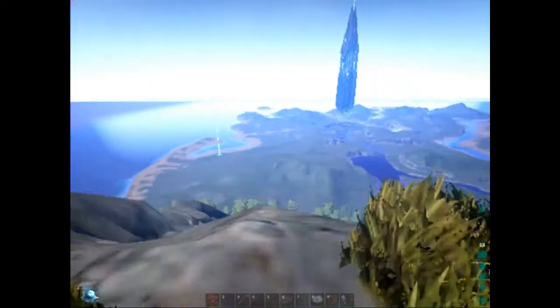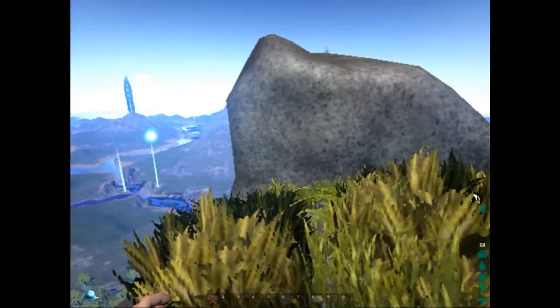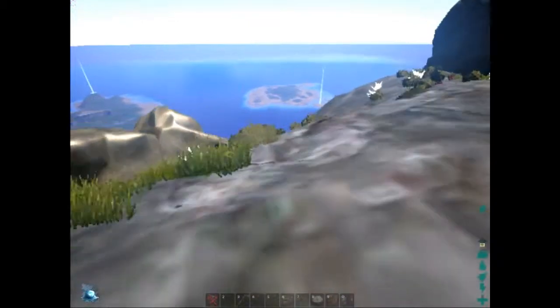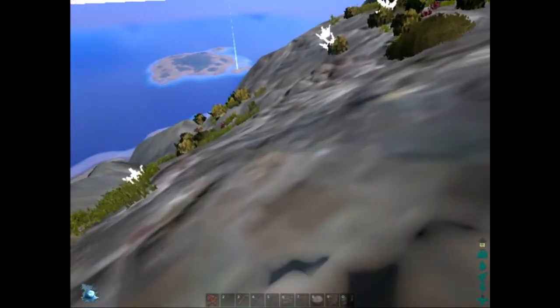But up here, this is amazing. Look at the view. I want to jump off here with a parachute and see if I can glide the whole way to some of these airdrops. Of course, then you've got to worry about things like pterodactyls eating you.